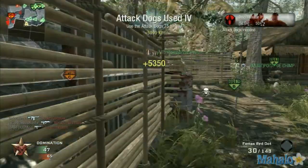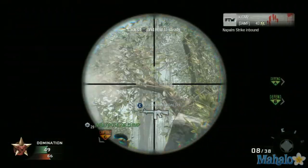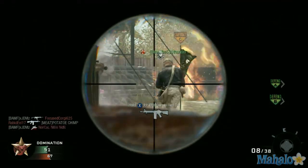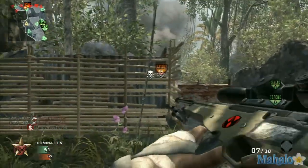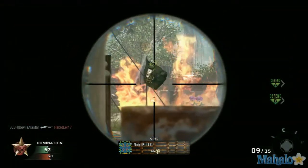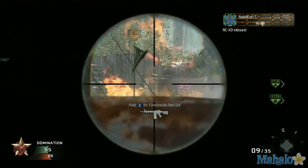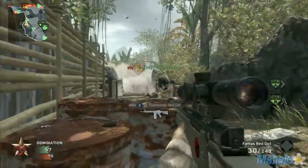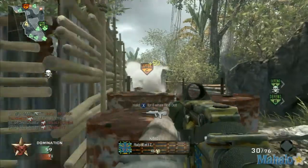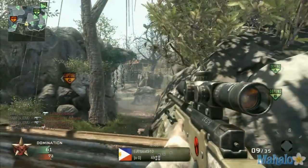They're all spawning at C. If you have B and A captured in domination, they'll always be spawning here and you can just line them up. If you're not playing domination and it's a team deathmatch or free-for-all, this spot is not as powerful, but in certain cases you can dominate entire teams. Now, if you're on C and you're the side being dominated, do not attempt to cross the bridge — it's a waste of time. Go around the other way and try to capture A.